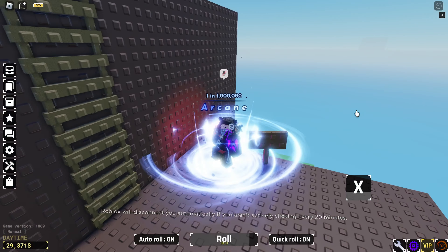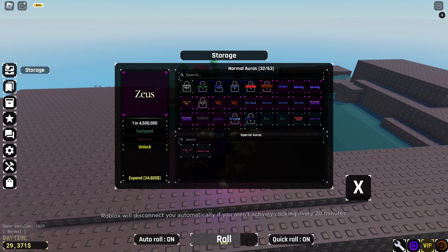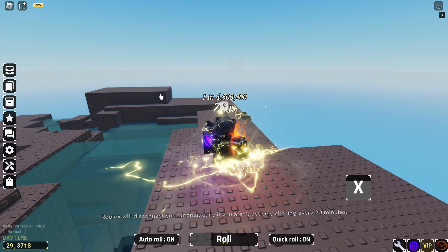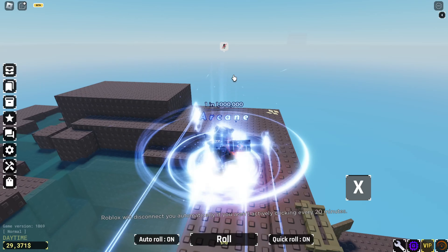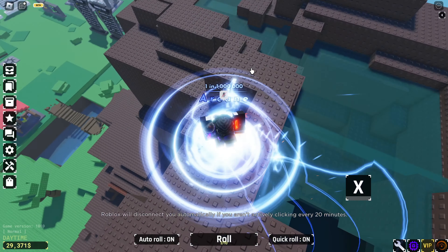Let me explain more on how to do it — let me show you without the inventory. Once you use the ability you're in the air, and once it attacks you, you change to Arcane and spam Z. You might not do it first try, but once you do it, you're good.